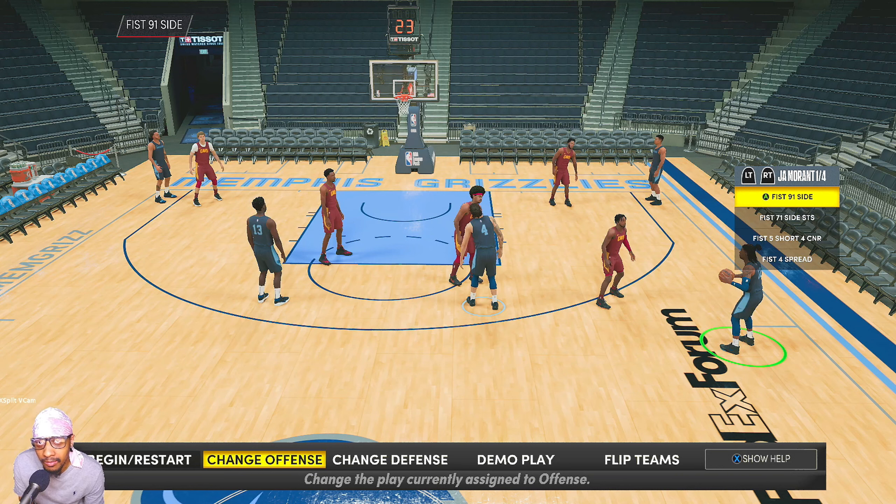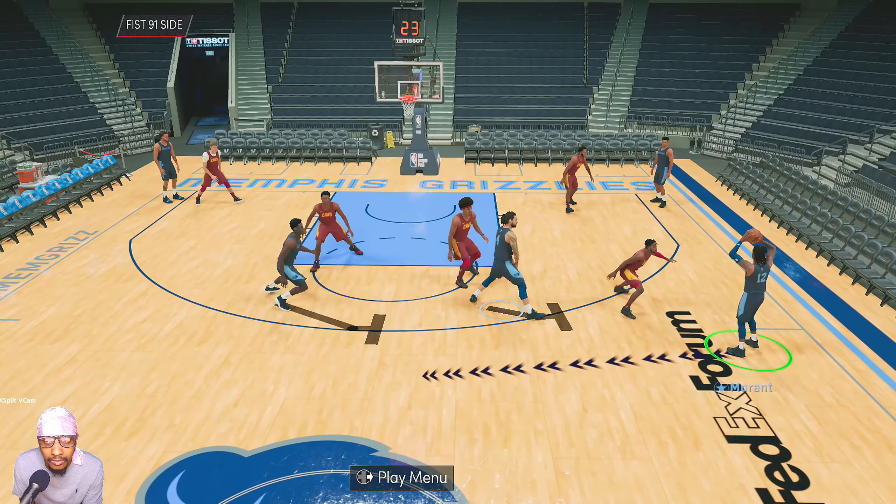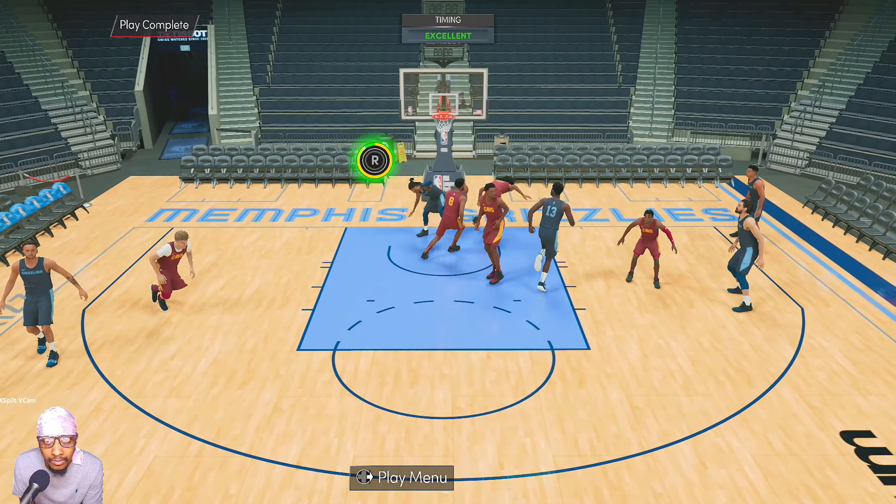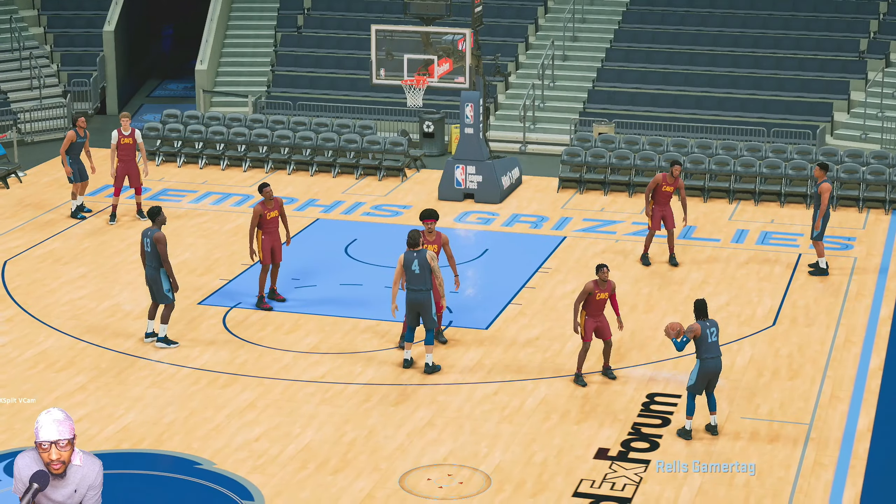The first play is the Fist 91 Side. You can call this for anybody that has pick and roll ball handle up priority. If you don't know what play priorities are, I'll leave a video linked in the description where I talk about that and go over a lot of things related to offensive play calling. If you play MyLeague and you're looking for this play, it'll be under pick and roll option — it's just a double ball screen.